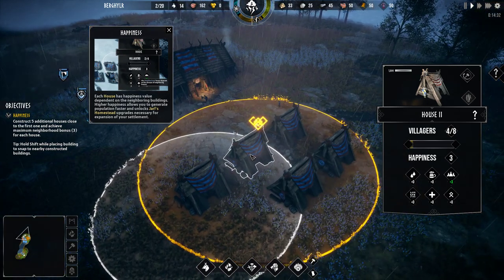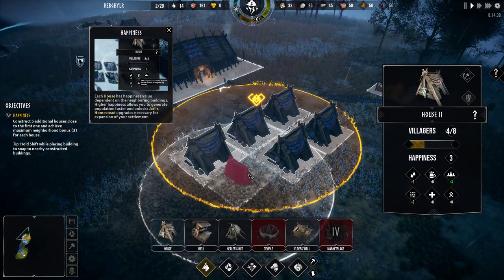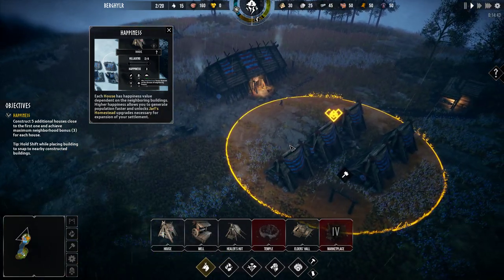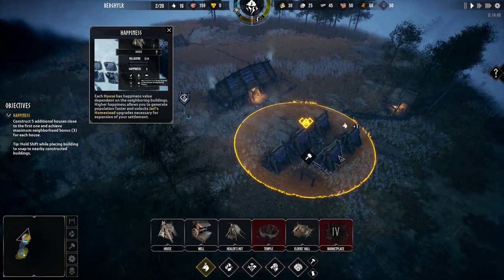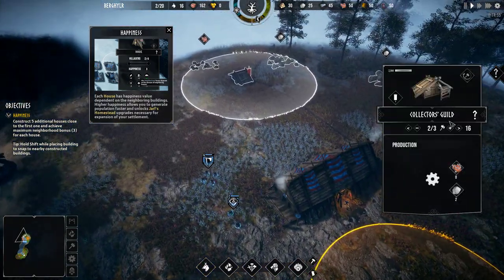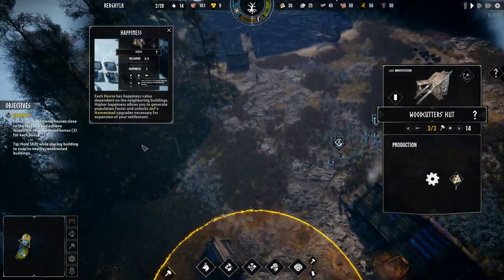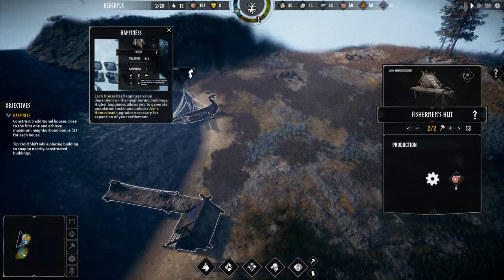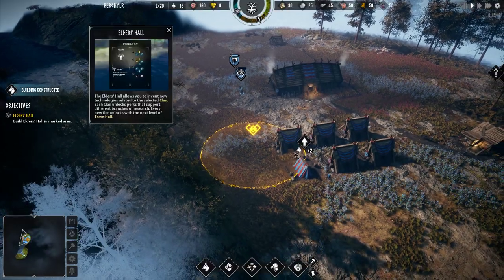What's this thing obsessed with? Construct five additional houses — so six in total. I can do maths. This worker's hut — might as well crank up the number of workers, we've got loads of workers. We don't have to over-provision — you can't over-provision the workers. Build the Fisherman's Hut. We can't repair this boat I don't think. We've got more stuff to do.